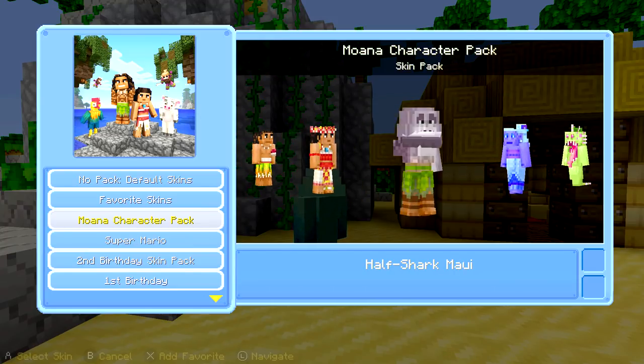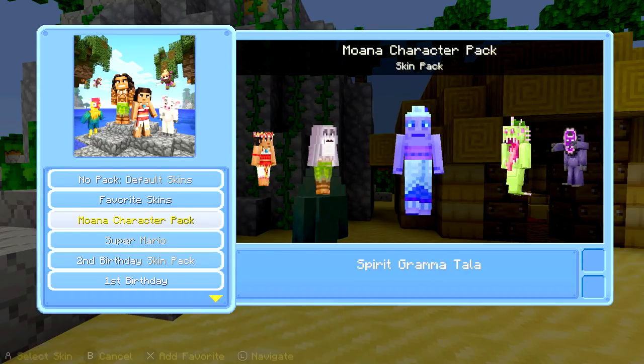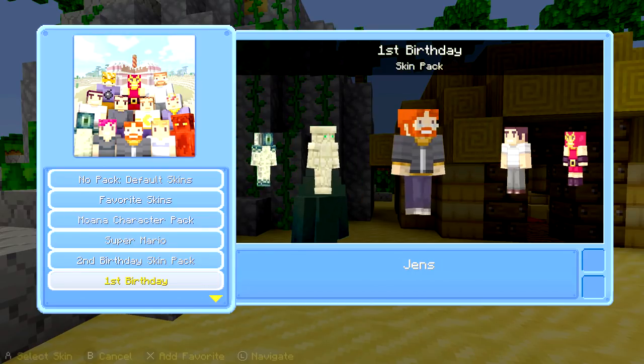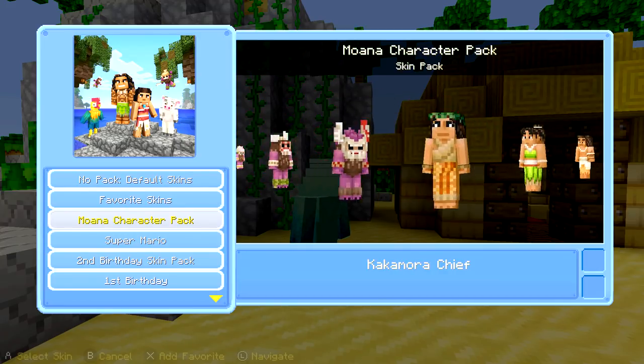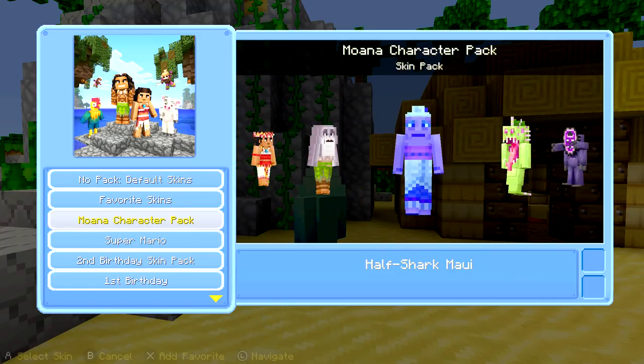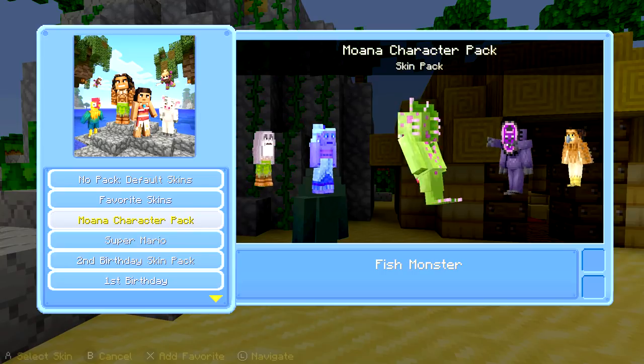And then you have Chihu — I like to call this Chihu Maui because he goes chi-hoo and then becomes this shark thing. He's like, I'm half shark, half man. But it's cool that they included it. And then Spirit Grandma — crazy spirit grandma's back, we have to go find her. There she is! That's pretty cool. Then you have these random fish monsters, which I guess were from the Tamatoa scene, but I don't really remember.